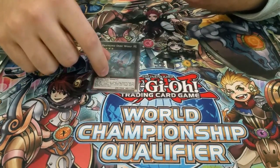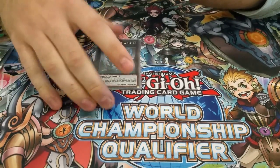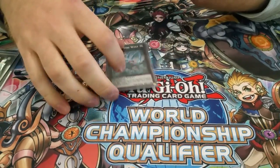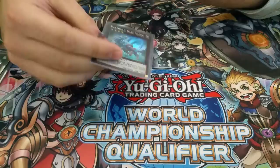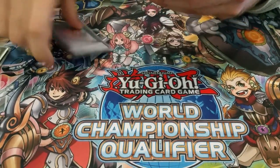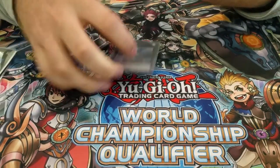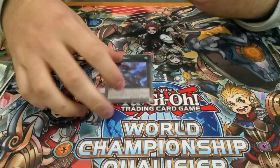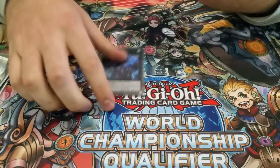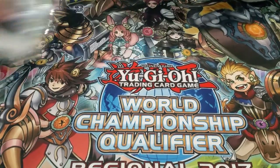Direwolf also has synergy — you can pop a Rad, or if you have a Dryden with no materials left you've already used, you can just pop that. Same thing with Totem Bird if you've already negated a spell or trap. Invoker. Totem Bird — this is the real card that let me beat the Invoked matchup. I'll tell you what I opened against Invoked after I get to the side deck.